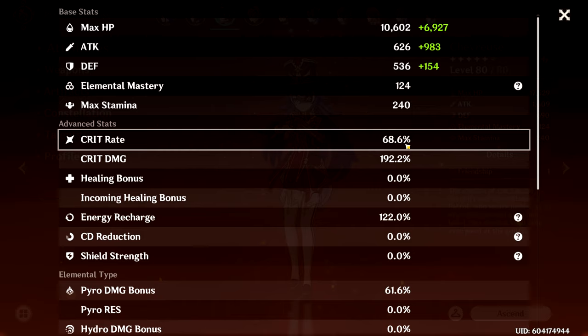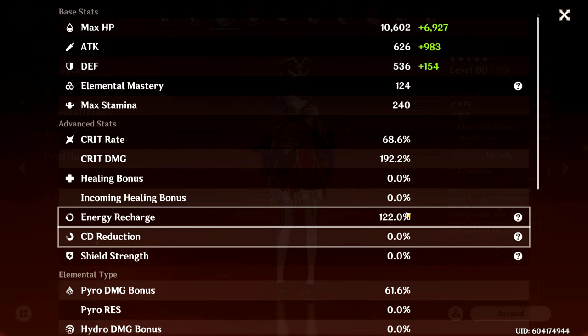As for crit stats, we're running a solid 68 crit rate over 192 crit damage. I think that's pretty good for a four-star character without a crit ascension stat. The 120 energy recharge could be a bit higher, but since I have so much ER on my Bennett, I haven't had much issue recharging Chevreuse's burst.